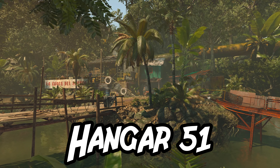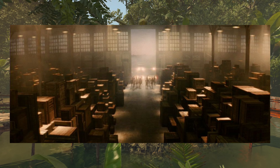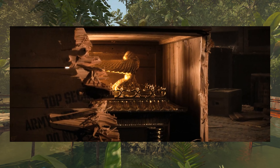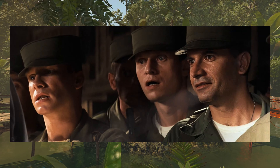Hangar 51. Hangar 51 is basically the Area 51 of Indiana Jones. It appears at the end of Raiders and the beginning of Crystal Skull, and it houses the Ark of the Covenant, alien corpses, and who knows what else.